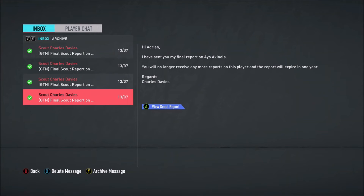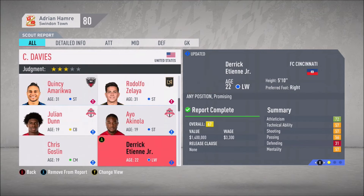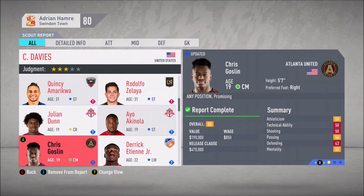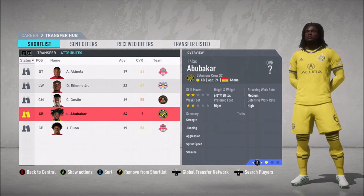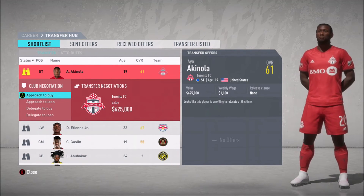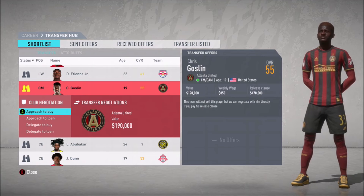Scouting reports are coming in. Ayo Akinola is currently a 61-rated player, decent value, not a lot of wages - we're going to try to bring him in. Julian Dunn as well. Tene is pretty valuable so we might not be able to afford him - he's on loan anyway. Rosalyn looks nice and cheap. The young guy we might be able to bring in right away given his release clause. Akinola is the goal - we definitely want to bring him in as soon as possible. We go ahead and approach his club, but it looks like this player is not willing to relocate at this time. That's pretty depressing.